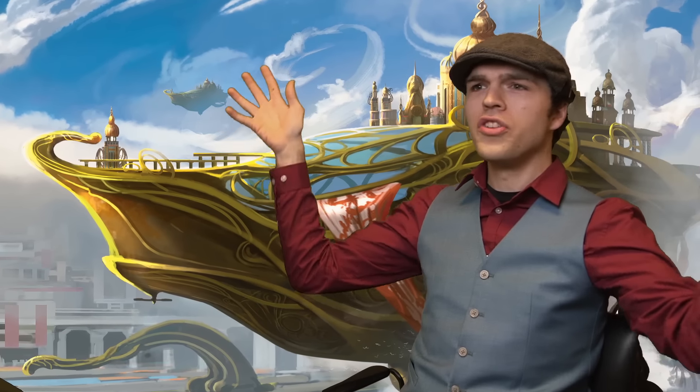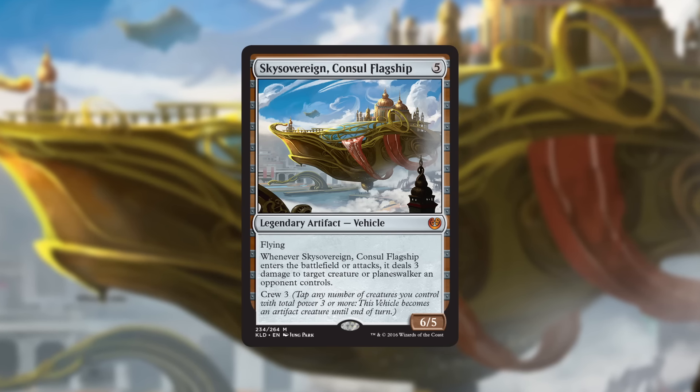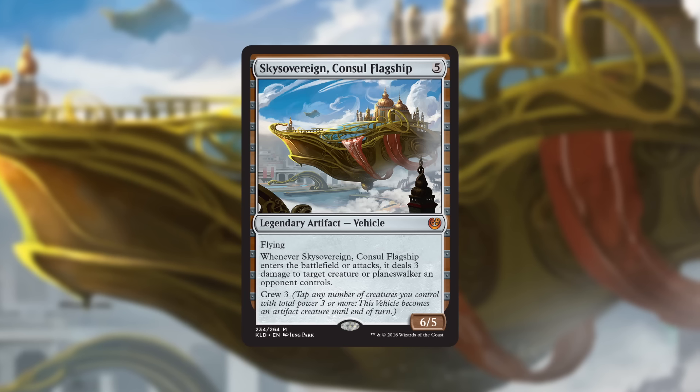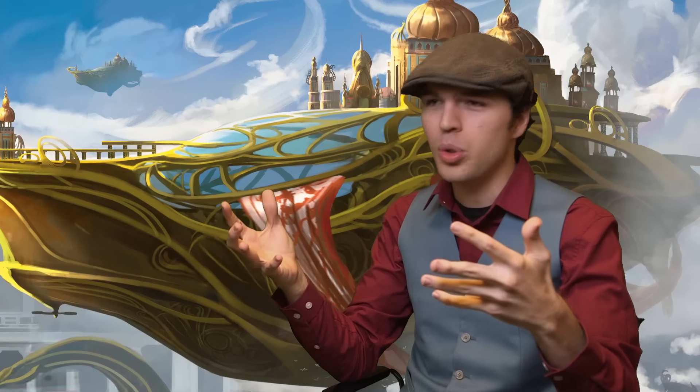Sky Sovereign, Consul's Flagship — we knew in the very early stages we wanted a great airship. Of course we're on Kaladesh, this aetherpunk world, there are airships around, so we made an awesome one: a big legendary airship you could play with. Kaladesh was my first design team, and I'm incredibly proud of what we've done. I think we will see some of our work, especially on vehicles, last throughout the remaining history of the game.